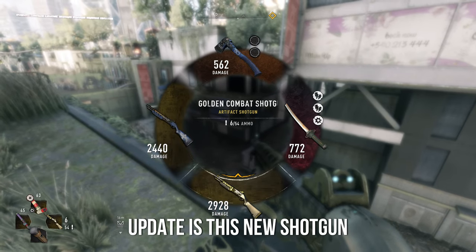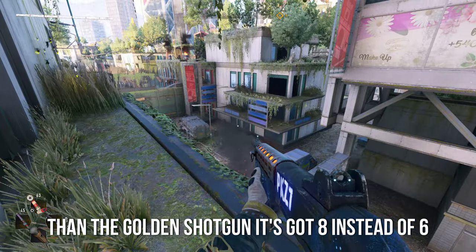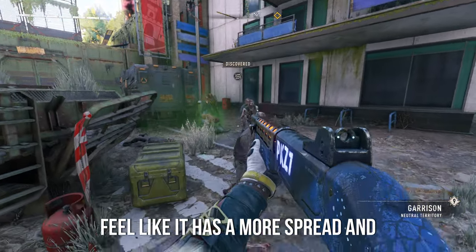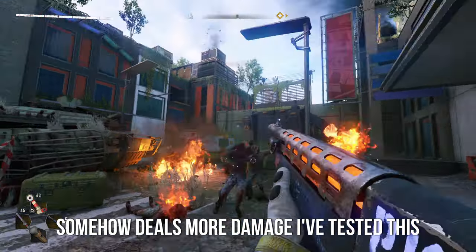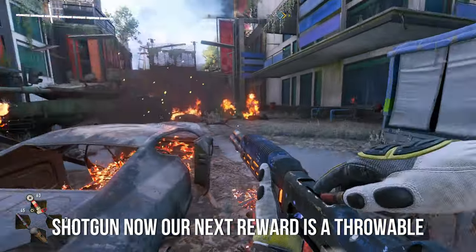Moving on to my favorite part of the update is the new Spitfire Shotgun. This one has more ammo than the golden shotgun — it's got eight instead of six. And from the name of it, it shoots fire. I feel like it has more spread and somehow deals more damage. I've tested this out in the missions and honestly this thing is amazing. Doing the toxic work environment is just so much easier with this shotgun.